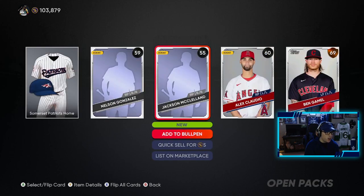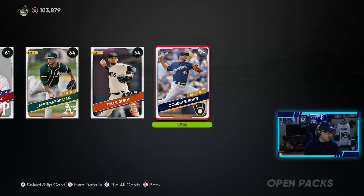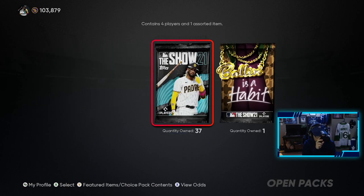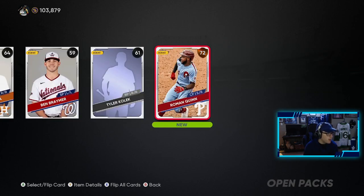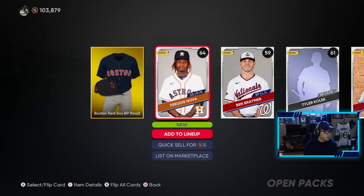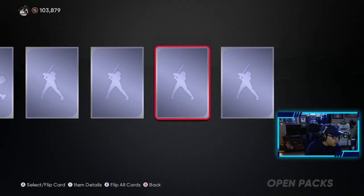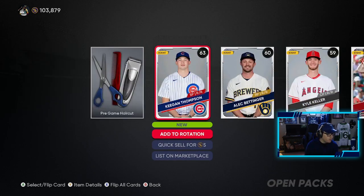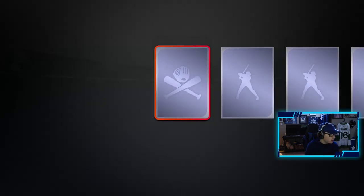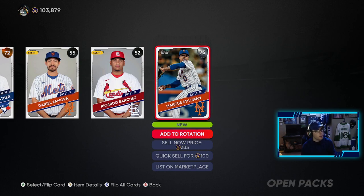We've only pulled one gold and no diamonds with 39 to go — opened 21 of these and only one gold to show for it. A little rough, but I know we're gonna pull something. A little nose pack action here — maybe the nose will give us some good luck. We get a gold and a bronze — the nose pack did not work. We get a Boston Red Sox batting practice uni but nothing else. 36 left, come on — there's got to be at least one diamond waiting for me.